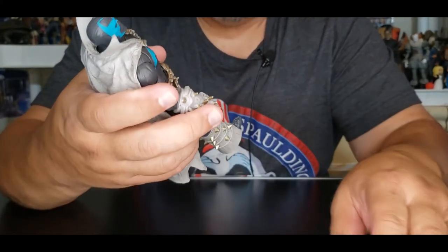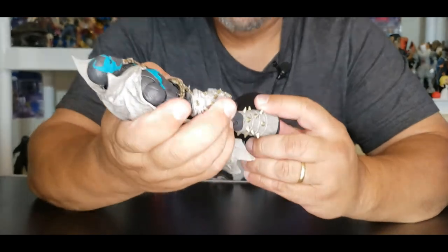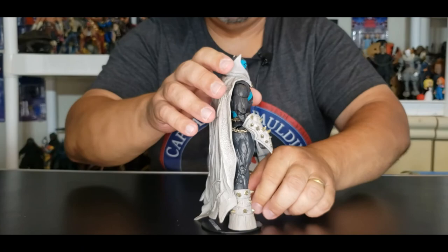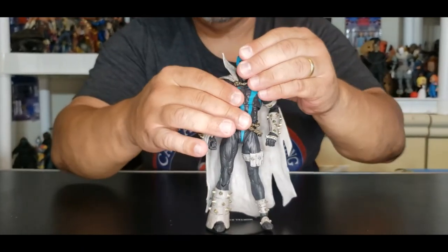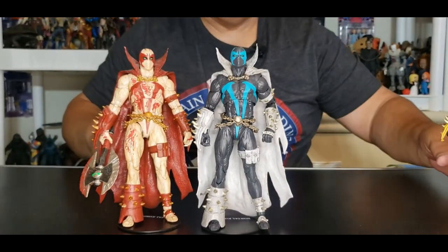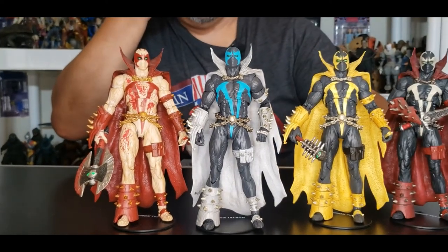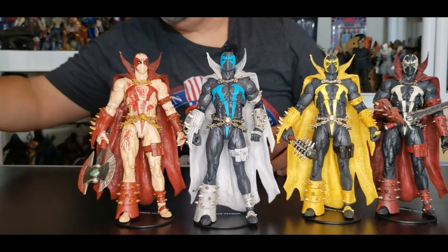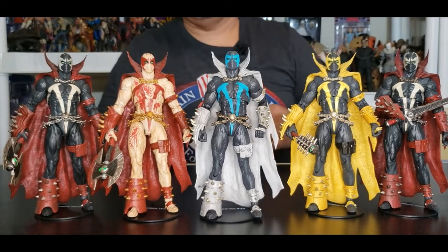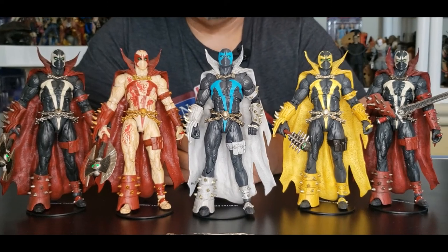That's my review for Spawn. Let's take a look and put them side by side with all the other Spawns. Let's put him next to the Blood Feud Hunter, next to the Gold Label Curse of Apocalypse Spawn, right there with the first release from McFarlane Toys Spawn, and then you'll have the Special Edition Spawn right there with the Battle Axe. You can see all of them put together side by side. Alright folks, so we're getting ready to wrap this thing up.